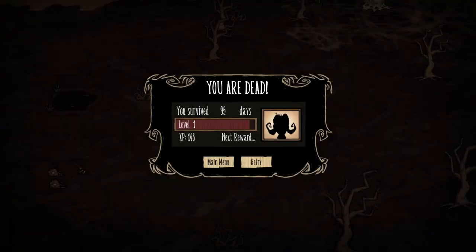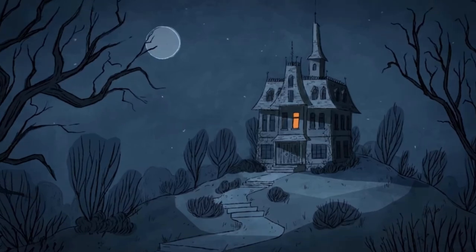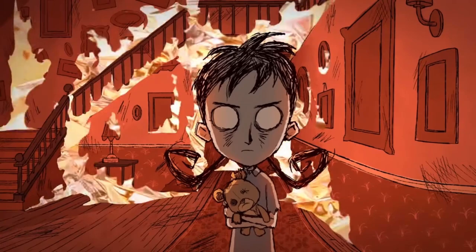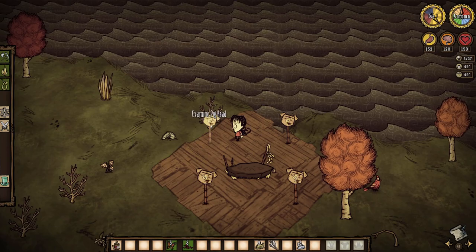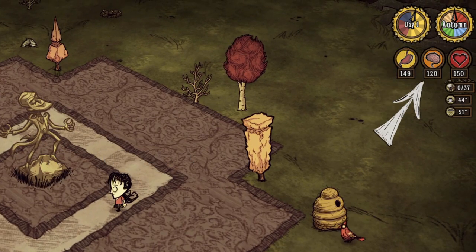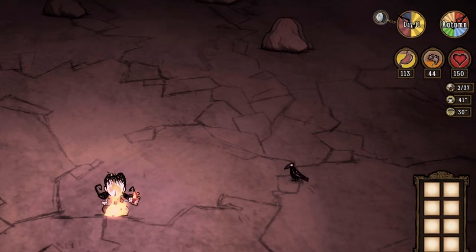Willow is the first character to be unlocked by experience, playable after you've survived a total of 8 days, and has the voice of a flute. We don't know her full name, but we know she was orphaned at a young age, was haunted by shadow creatures, mistreated by her caregivers, and then burned the place down before being brought to the Constant. She's in her early twenties now, views life in the Constant as a new beginning, and continues to burn things to ashes. Willow has default health and hunger of 150, but a low max sanity of only 120, and default damage output.